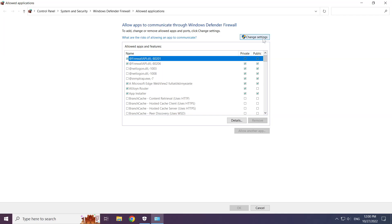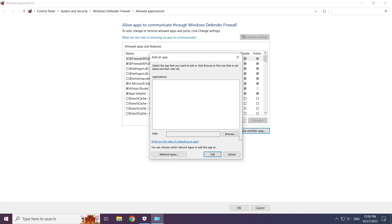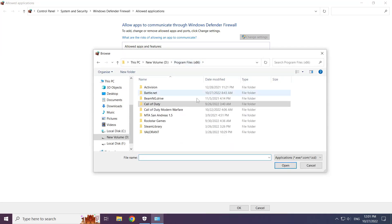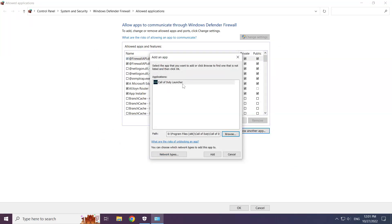Click change settings. Click allow another app, then click browse. Find the game folder and select the game launcher. Click open.